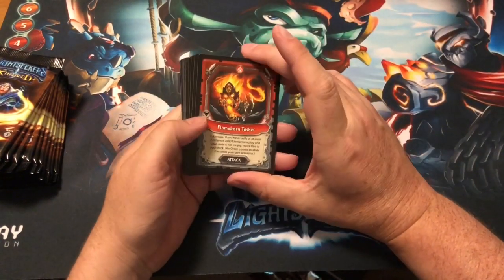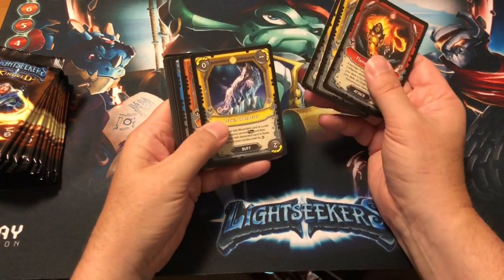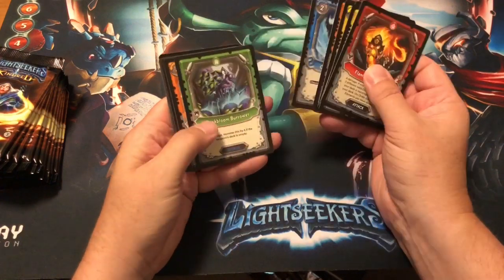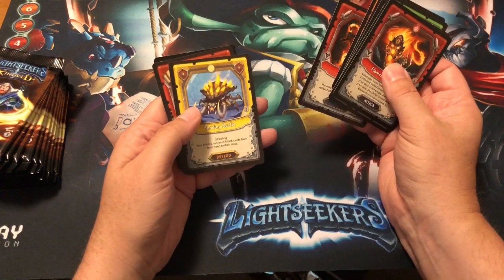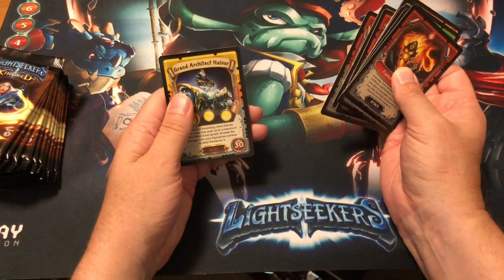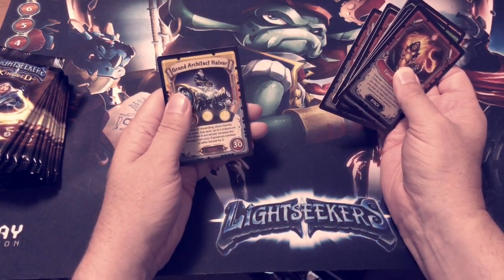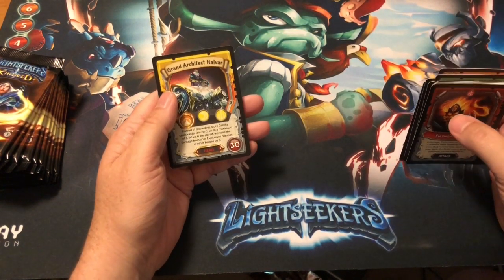Here we go: Flamborn Tusker, Loyal Fir Horn, Twilight Oracle, Dawn Wanderer, Malfunctioning Sentry, Crackling Torrent, Dust Bloom Burrower, Tyrex, Kindergarten Pyro Fiend, another Binding Beetle, Charnakite — awesome! This is the second Halbar I've pulled.